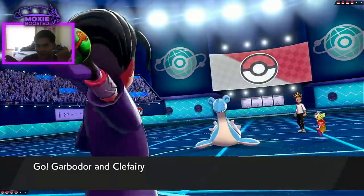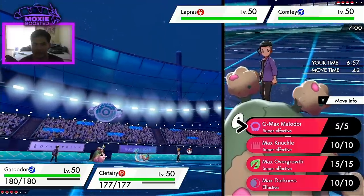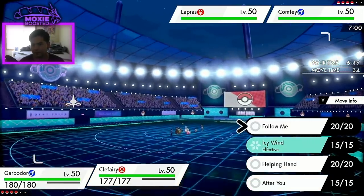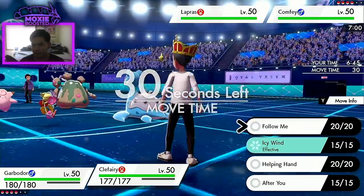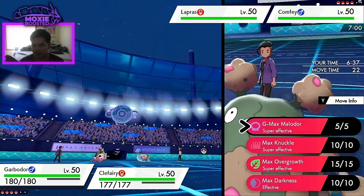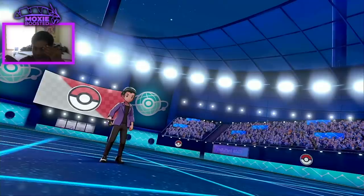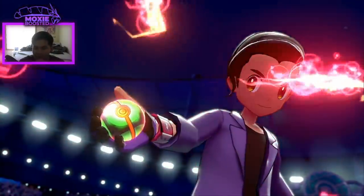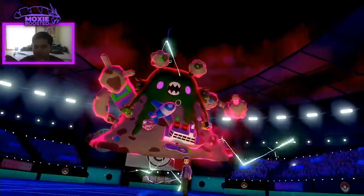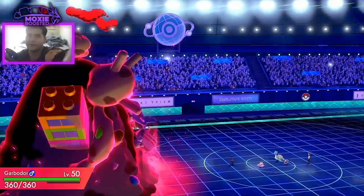This is actually a really good lead for me — I can just go for max Knuckle boosts on the Comfey because I don't want to give it its Weakness Policy yet. I'll max Malador into Comfey and Helping Hand that, just to have it go off immediately and drop it down. I don't want Comfey around too long. Do you guys remember when Comfey got Tailwind? It was one of the few Pokémon that got both Tailwind and Trick Room.